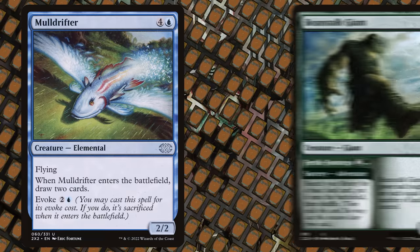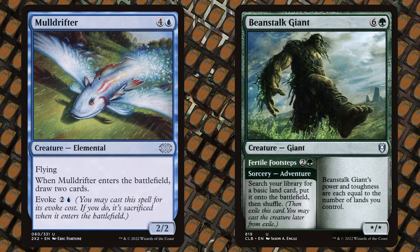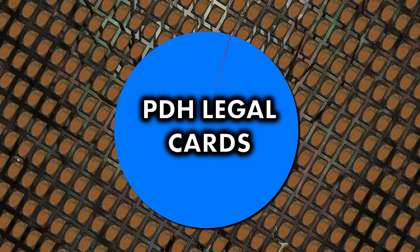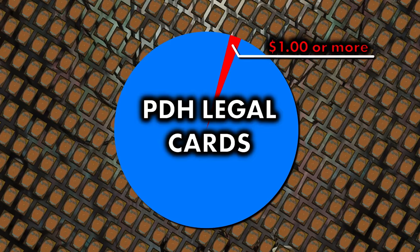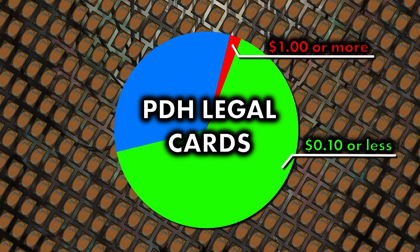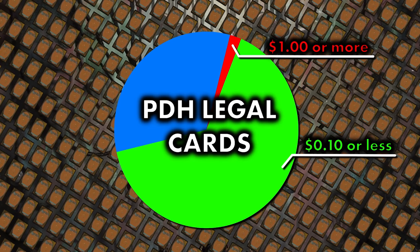This widened pool means we'll get to play with effects in the command zone that have never been printed on a legendary creature before. Have you ever wanted your favorite evoke or adventure creature to be in your command zone? In Pauper Commander, it's completely legal. Pauper Commander is a format that will remain accessible and inexpensive for as long as it lives. Out of over 8,900 legal cards, only 240 of them are worth a dollar or more, and over 5,800 cards that are Pauper Commander legal can each be bought for 10 cents or less.